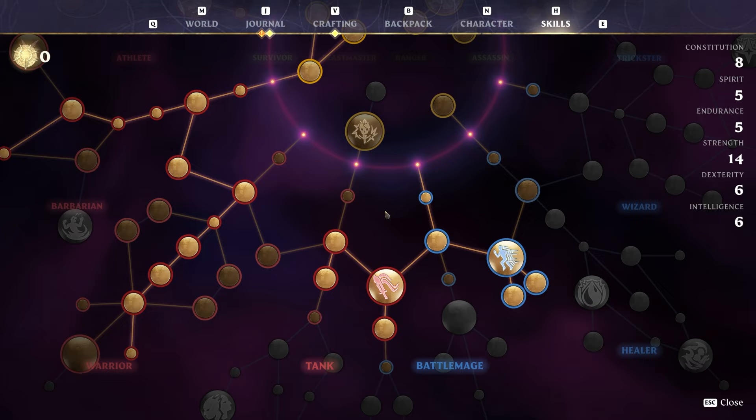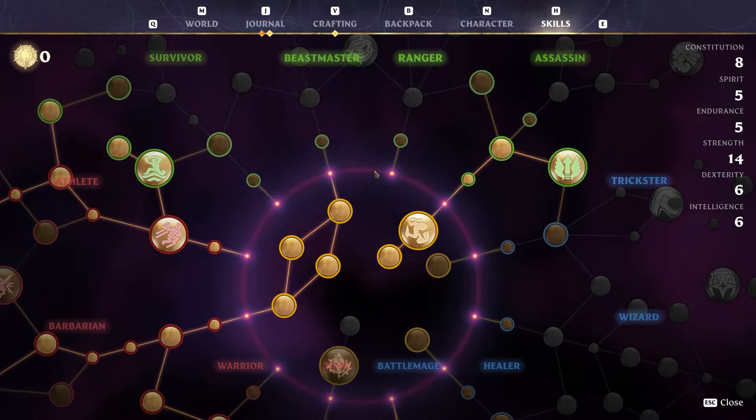The key essentials are: Blink, evasion attack, double jump, and jump attack — I think those are amazing.